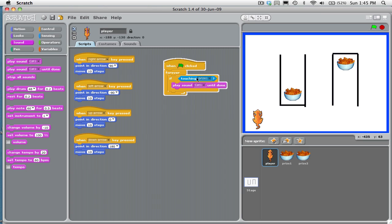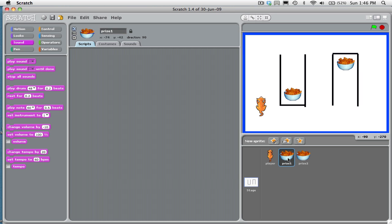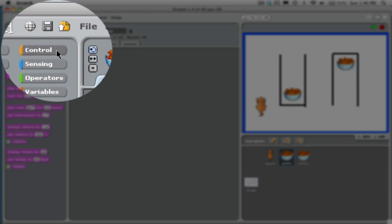Now let's try it out. I hit the green flag and position my cat right here. When he touches — see that? He meows. Great, it's working. Now what I'd like to do is have prize one disappear. We have to write a very similar script for that.